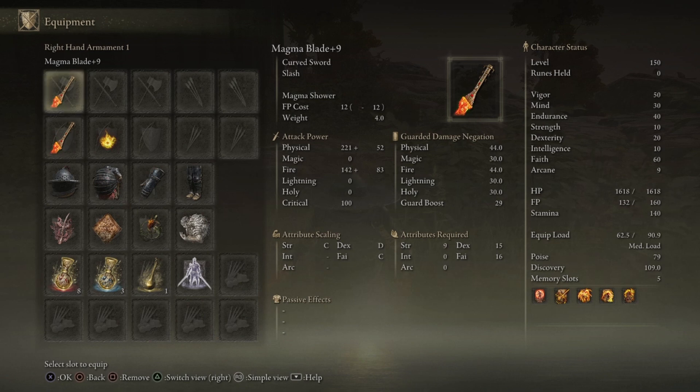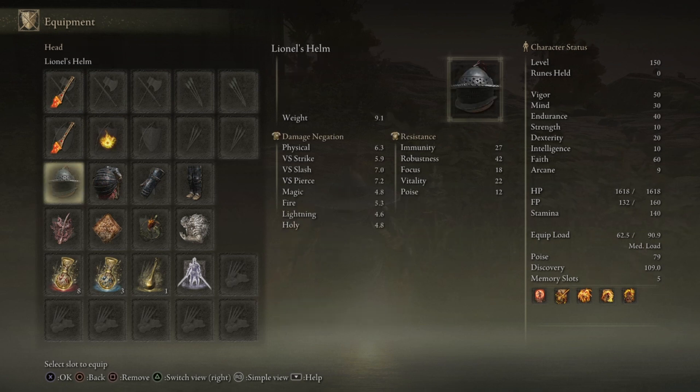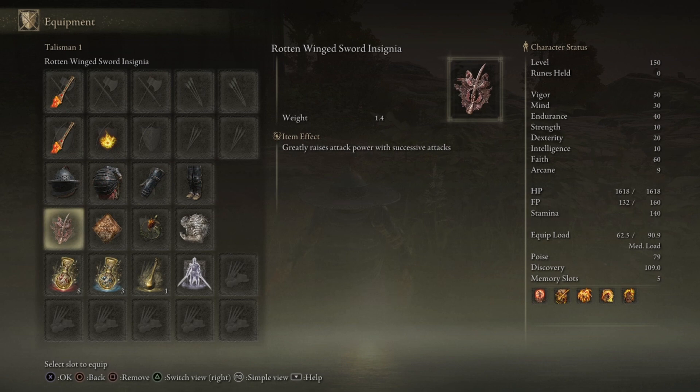The first thing we always talk about is the equipment. For this build we are running Magma Blade plus nine, and we're running two of them. There is a little asterisk here because this is the only build where I feel these weapons are not as viable for PvP. For armor, we have Lionel's armor, helmet, gauntlets, and grieves — a very good heavy armor set.